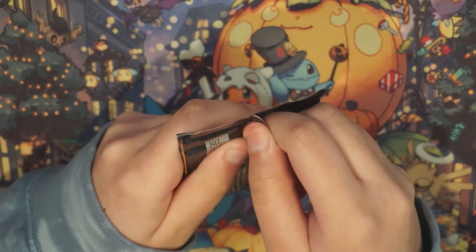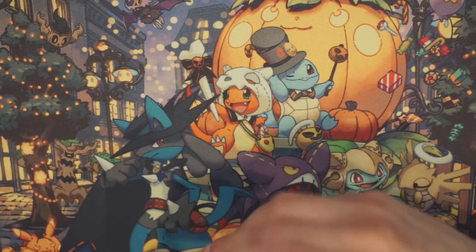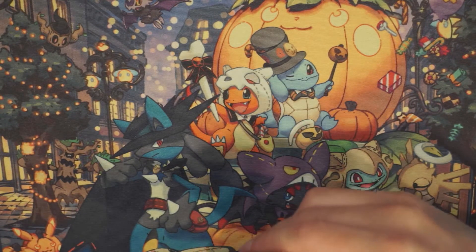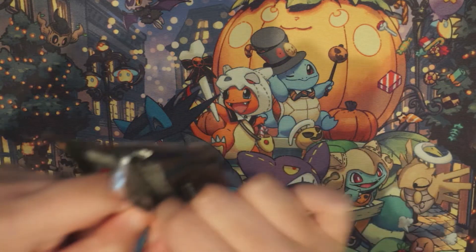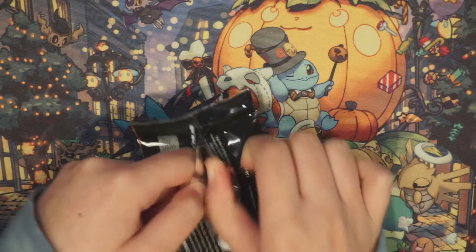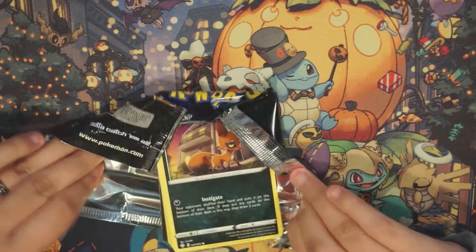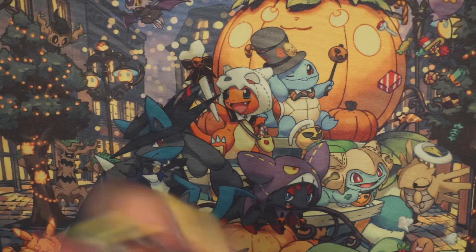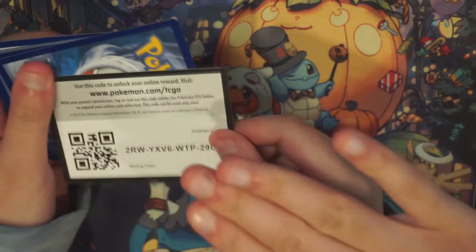Whenever you open packs it might just be easier to get a pair of scissors or to try this technique instead. That might be easier for you — the pack might not look great but yeah. Come on Ella, come on — this is where your luck shines. You smack the cards like it's a butt cheek. Let me smack it too — why are you kissing the cards? I'm cheating on you.